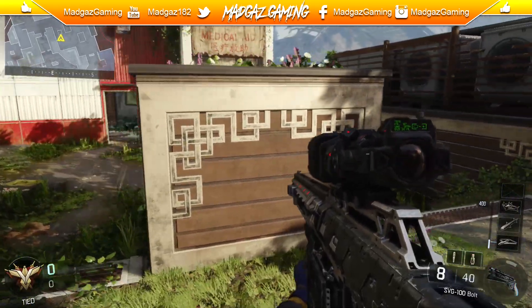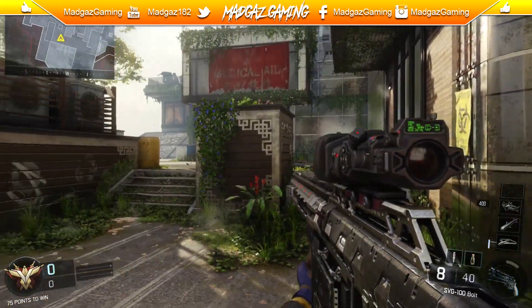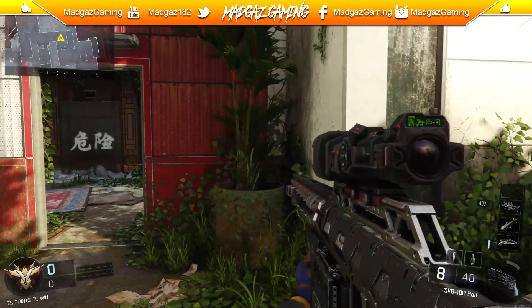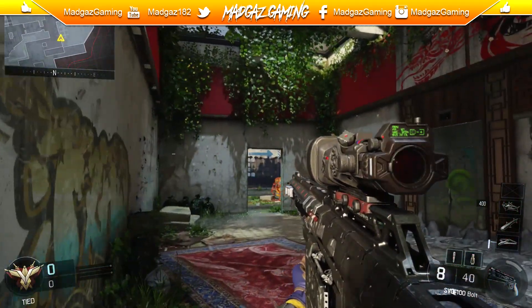I was thinking this map has got an insane zombie feel to it with all those biohazard logos and stickers and 'help wanted' signs all over the place. And then in some rooms it's got even more zombified stuff.